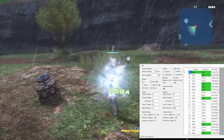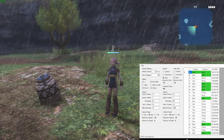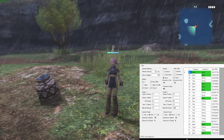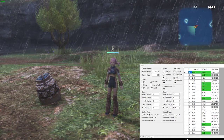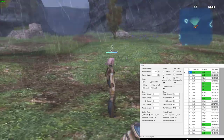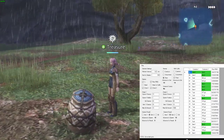It should be very self-explanatory once you have the actual RNG helper open, as it moves on its own, so it's super simple if you set it up like this. A huge shout-out to Tranquility who made this RNG helper.